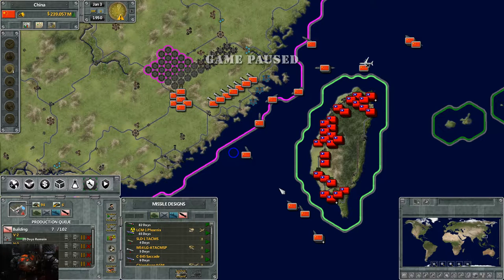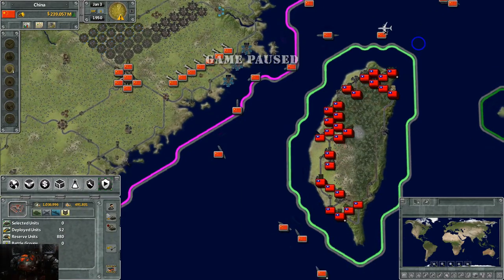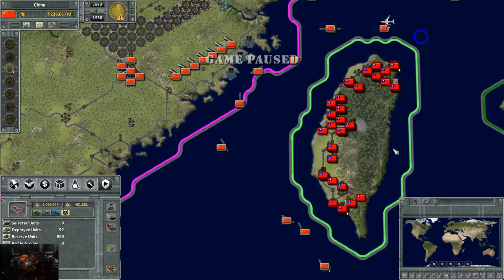Currently in our let's play that's the problem we're having — we have an okay missile system but it's had to be placed on hold because it's not efficient. Efficiency is the name of the game for land launch missiles. The most efficient are the late-game missiles, which can wipe out pretty much whole hexes in one launch — which we're going to demonstrate right now.